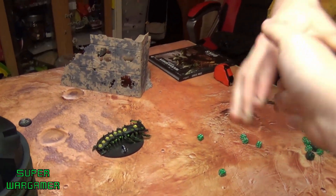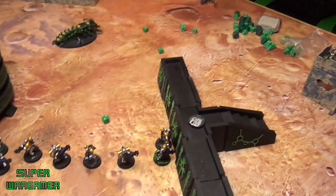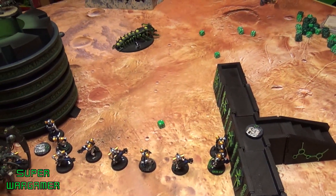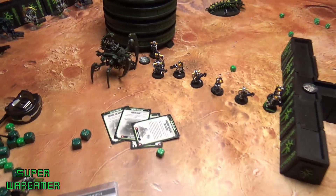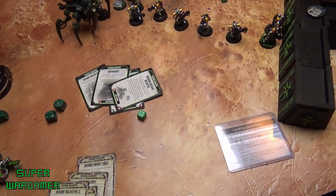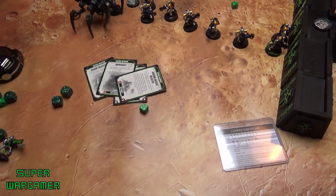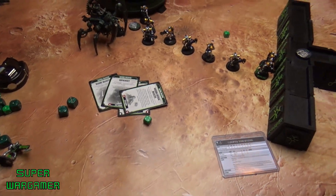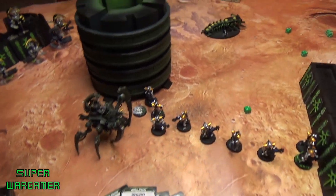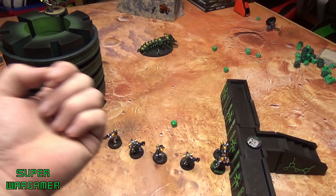Final score count: Necrons scored First Blood, Secure Objective Four, Age of the Machine, Warlord kill, and other objectives — eight points total with Linebreaker. Orks scored one, two, three, four — no Linebreaker, but scored First Blood — finishing on four points. Necrons win by two points in another close game! The centipedes and Tomb Sentinels saved the Necron army by killing the Warboss. Thanks for watching and we'll catch you all in the next video!